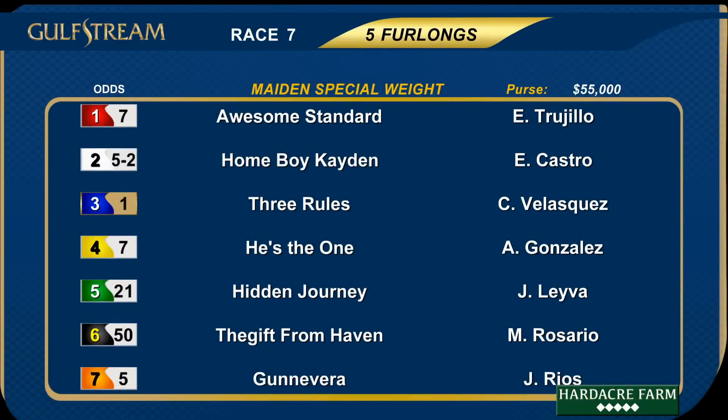Race number seven is five furlongs on the main track, a maiden race with a purse of $55,000 for the two-year-olds. There'll be seven runners heading to the gate.